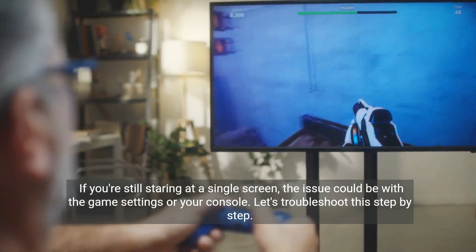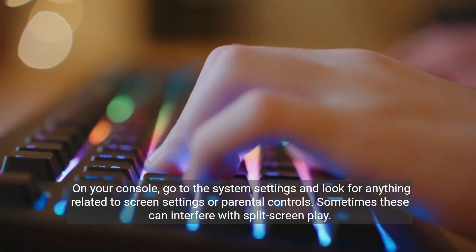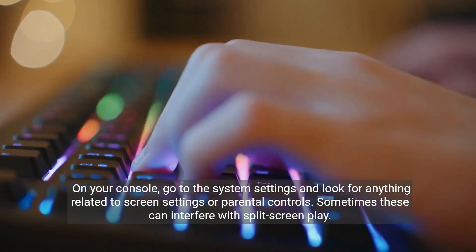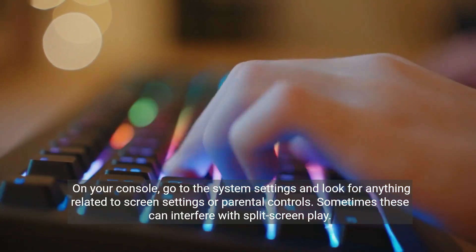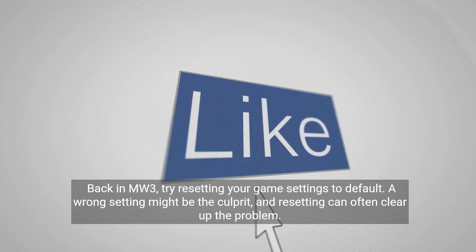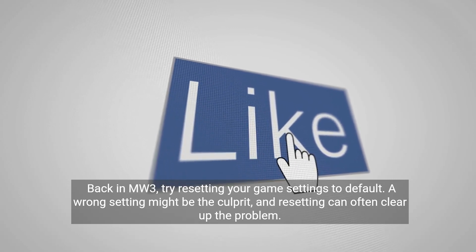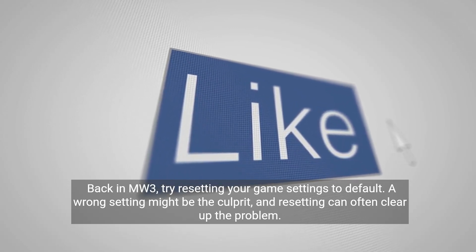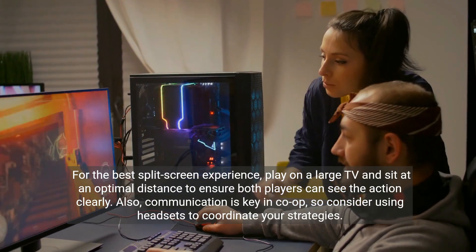Let's troubleshoot this step by step. On your console, go to the System Settings and look for anything related to screen settings or parental controls. Sometimes these can interfere with split-screen play. Back in MW3, try resetting your game settings to default. A wrong setting might be the culprit, and resetting can often clear up the problem.